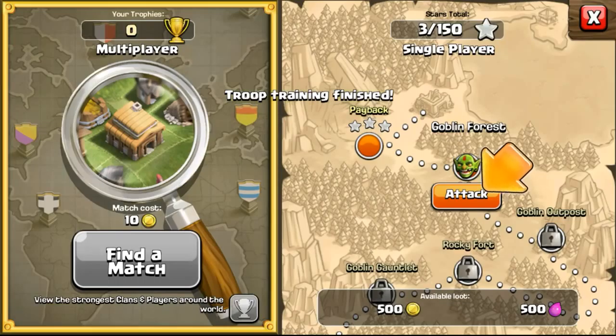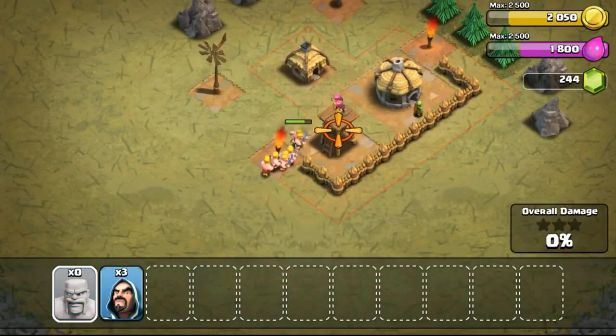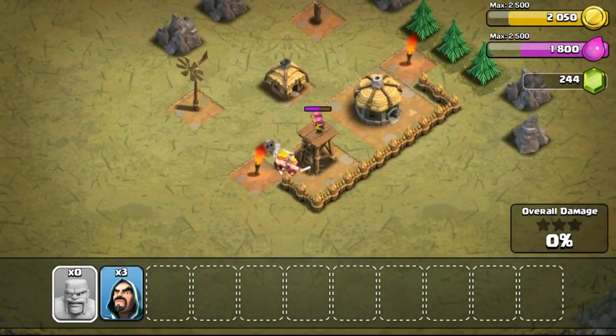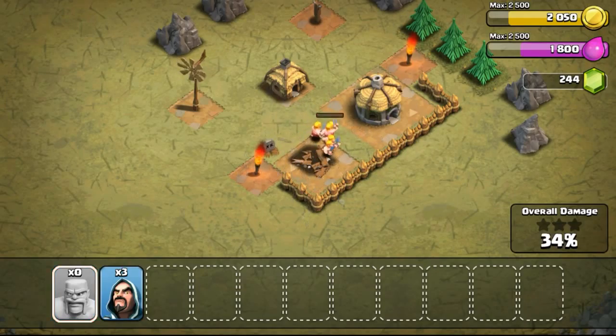Just fast-forwarding everything for you guys so you don't have to wait for things to actually cook, then deploying some troops to take out this Archer Tower. More tutorials to come — Supercell developed the game to allow a tutorial so that we actually learn how to play the game, rather than come in empty-handed not knowing anything.